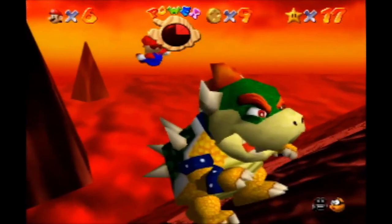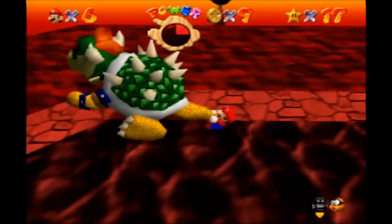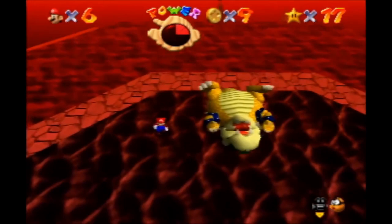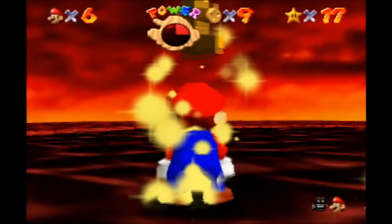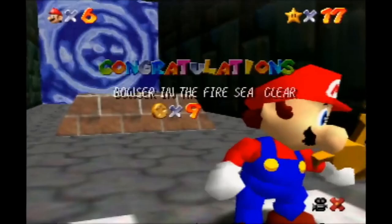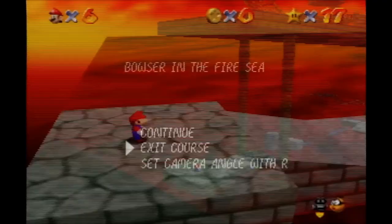Of course I'm gonna miss Bowser's tail here and lose a little bit more time. But it looks like we're not gonna have to deal with him coming back up onto the platform — that was a nice throw. Coming up after this is probably the most frustrating part when running 16 star, and what these are called are backwards long jumps, or BLJs.